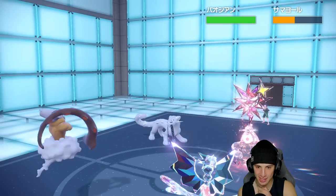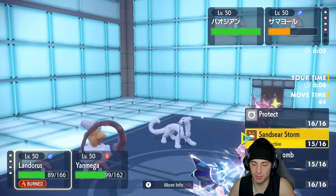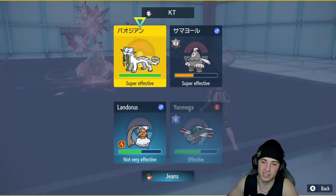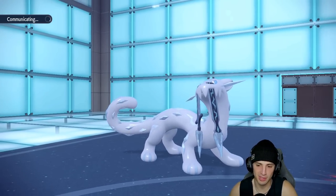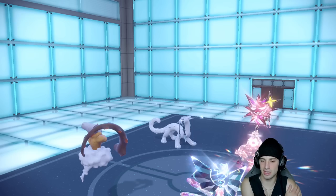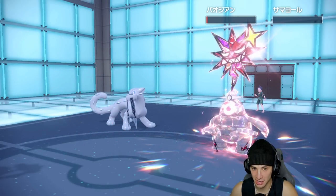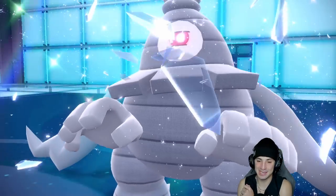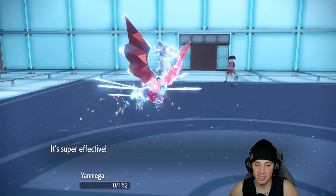Yanmega is now the fastest on the field. One Trick Room turn left — I can protect and waste it. Sandsear Storm lands, gets rid of Dusclops, and brings Sinistcha down to Focus Sash on the HP. Trick Room expires. Ice Spinner from Sinistcha takes out Yanmega — that's fine, we got plenty of value from that Pokemon. Now we go into double protect, then bring in Iron Bundle.